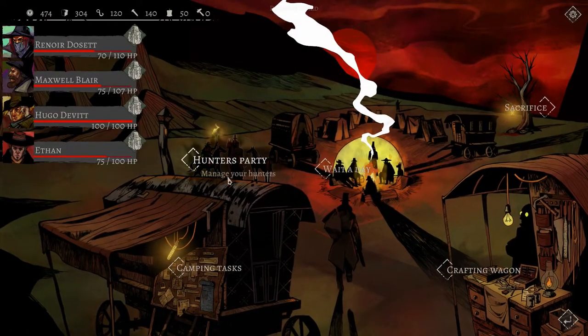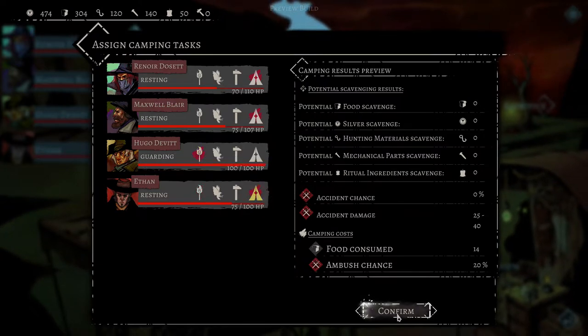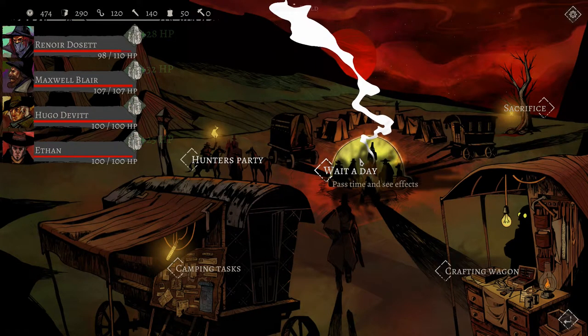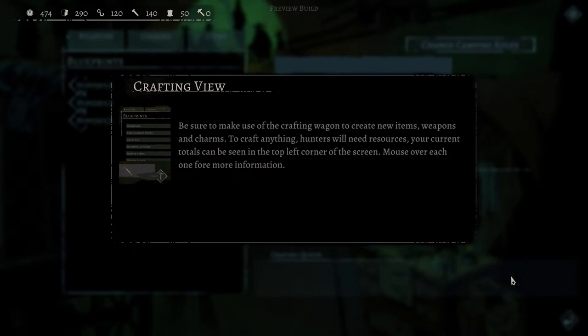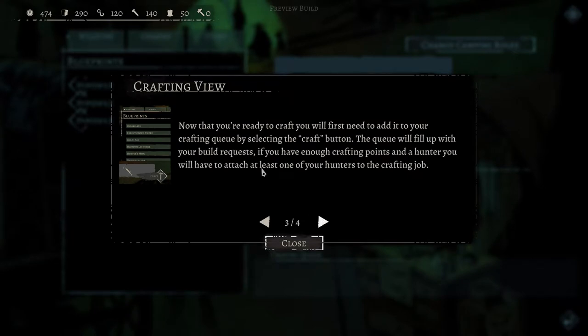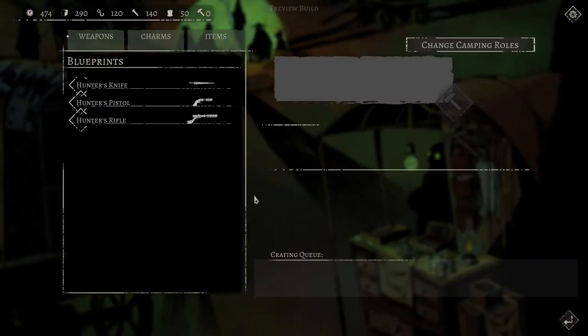We should camp because I want to make sure we have some food and to heal ourselves. Hugo, you're good so you'll guard. Ethan will rest - we'll have everybody rest. That'll take a little bit of food and some crafting. Be sure to make use of your crafting wagon to create new items, weapons, and charms. The left side of the screen focuses on currently owned, known blueprints. Now that you're ready to craft, you will first need to add it to your crafting queue.